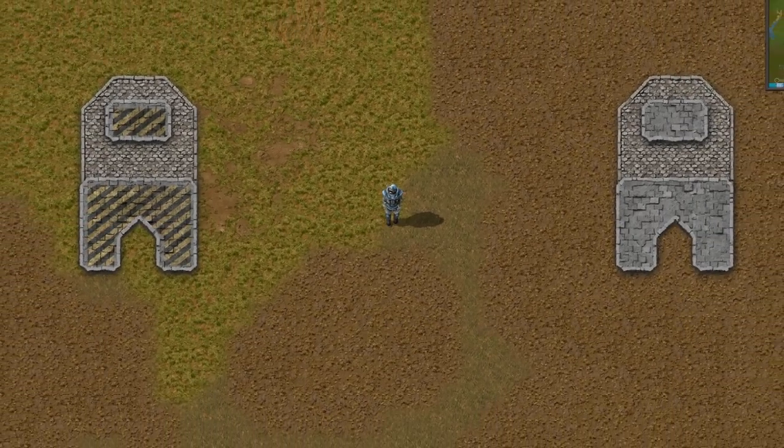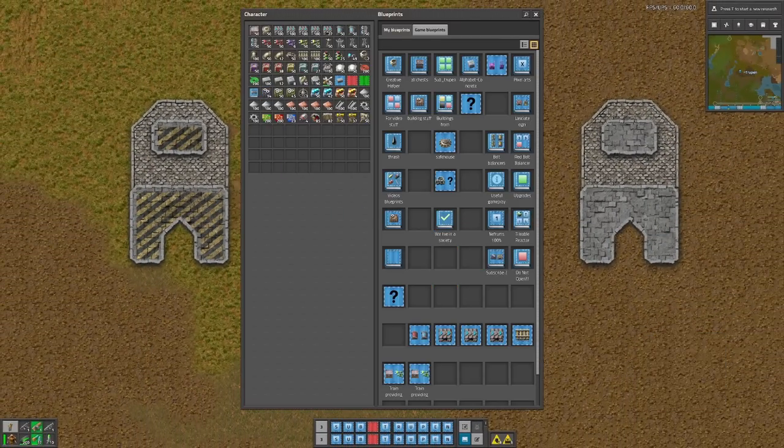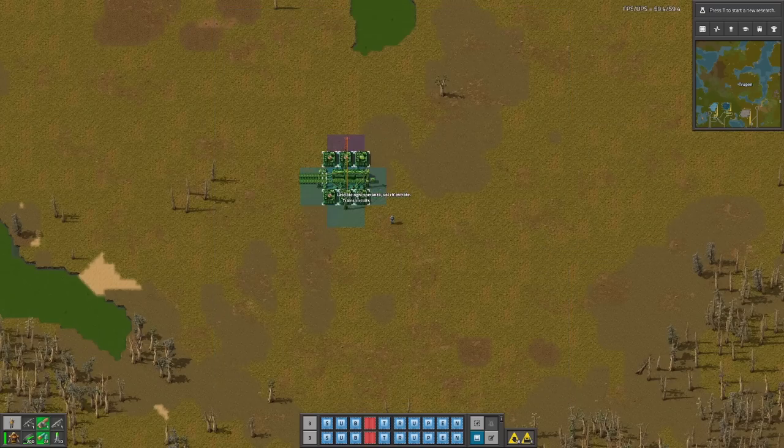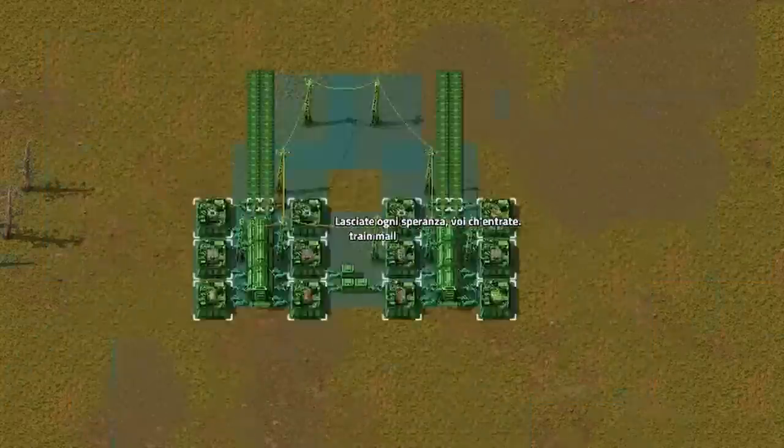You can also access the blueprints library with the B button — here you can put all your mess. It's also a nice practice to name your blueprints, so when you grab your book and scroll through blueprints with shift scroll, you will see what they are.